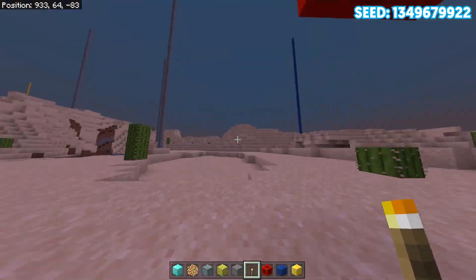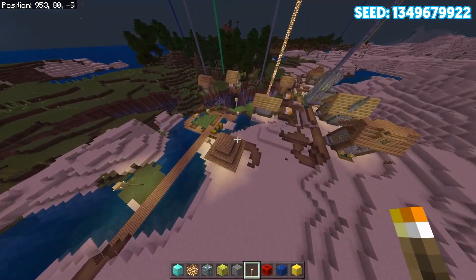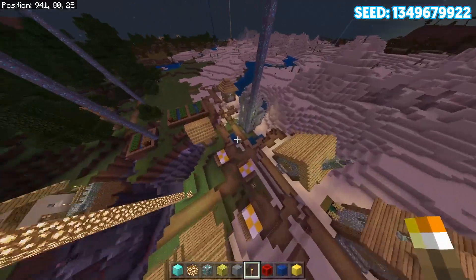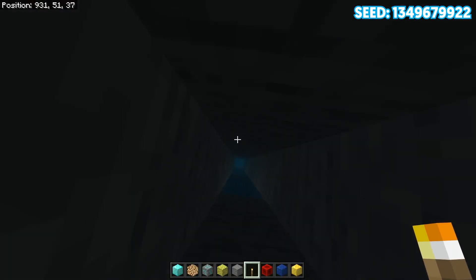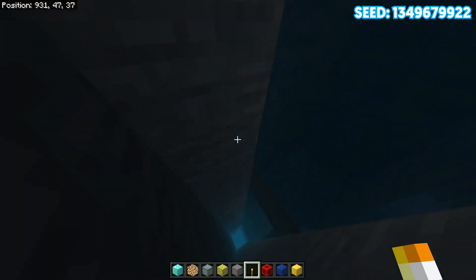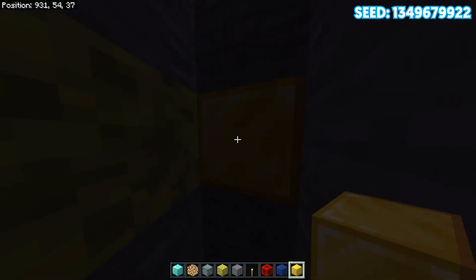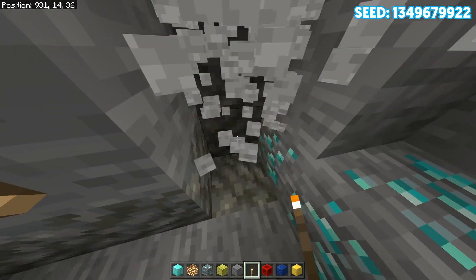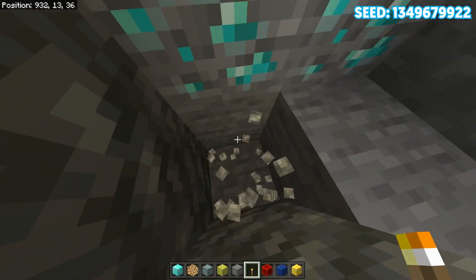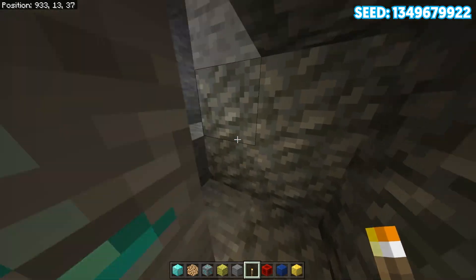I'm not going to cover all the mineshaft chests since there's a lot of things to cover. Coming back closer to spawn, right in the village, there are actually some diamonds I missed. Let's drop down — I think there's going to be some water here, so let's cover that up real quick and then drop down. If you come down here, you'll find yourself about four diamonds.